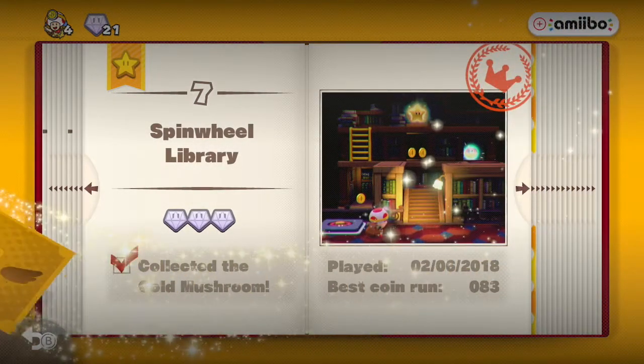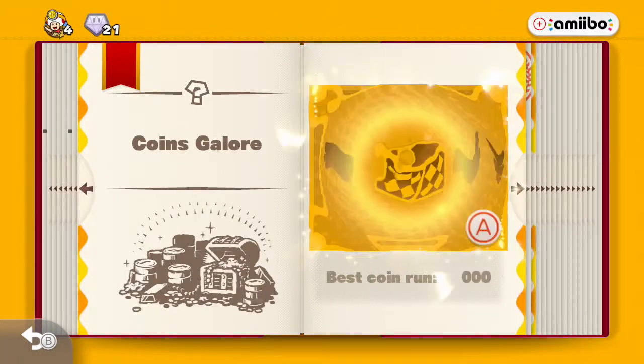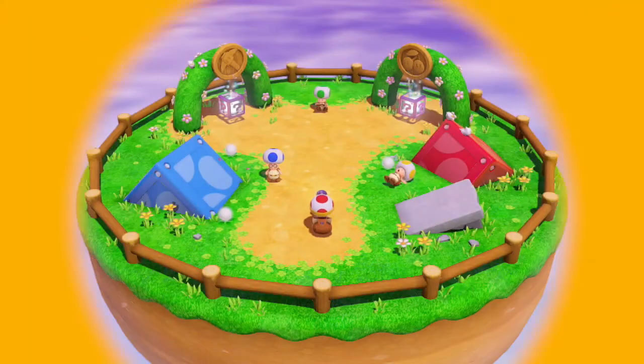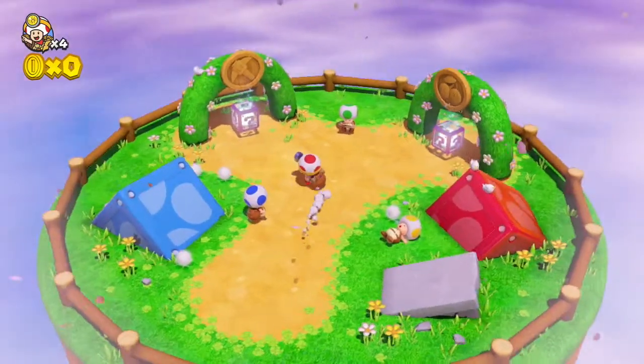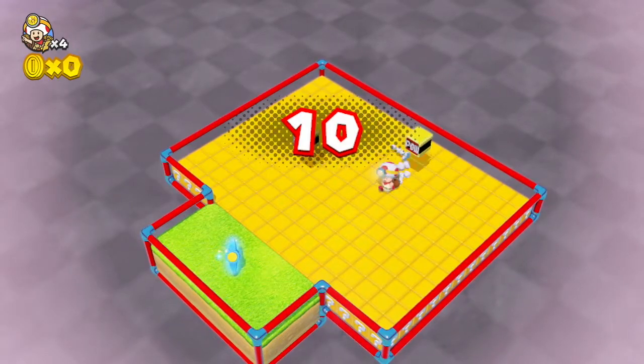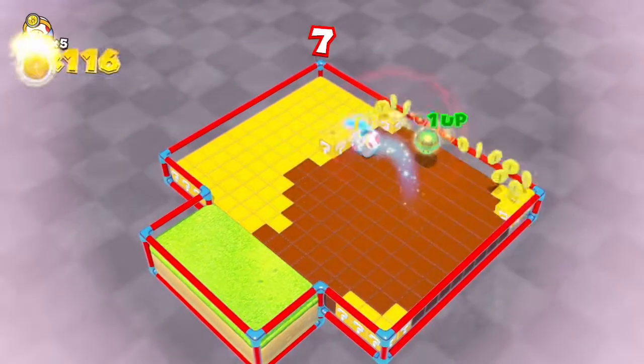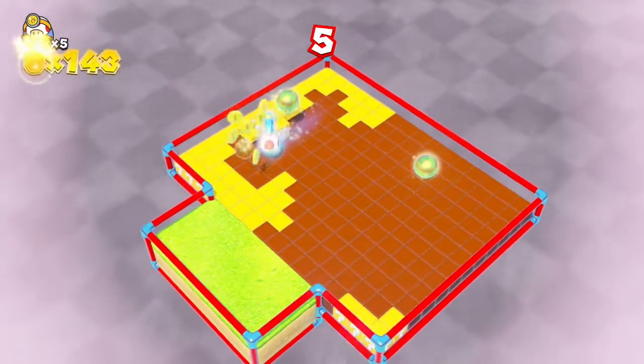We have a little bit of a special stage here. Flip back and we've got coins galore. These are life-grinding stages. We're given two choices: the pickaxe and the cherry. We're going with the pickaxe first. Grab the pickaxe, hit all the blocks — power blocks are designed to basically play out large rows of coins.